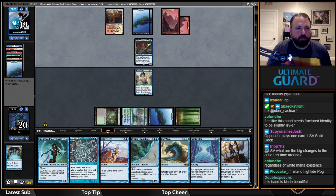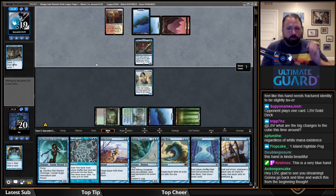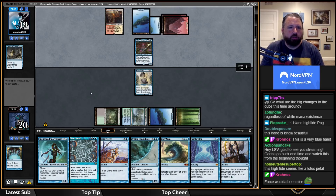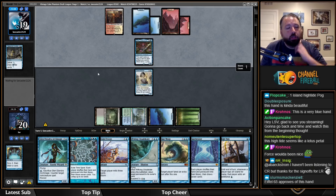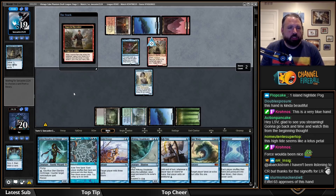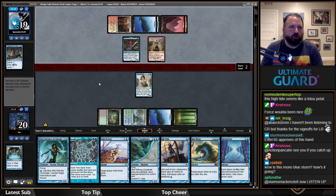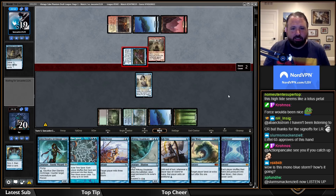Seeing Remand, Erid Mesa, Sacred Foundry — their deck is good. Getting to chain into Treasure Cruise off Emry is a good usage of cards. They might be tapping out for something. Twin-style decks are so good because they have a lot of cheap counters: Mana Leak, Remand, Force of Will — fast combo with countermagic is really tough for every deck. Oh, they've got Thassa's Oracle too.